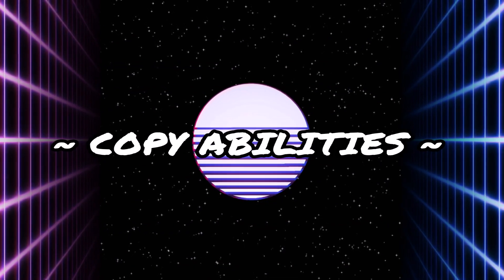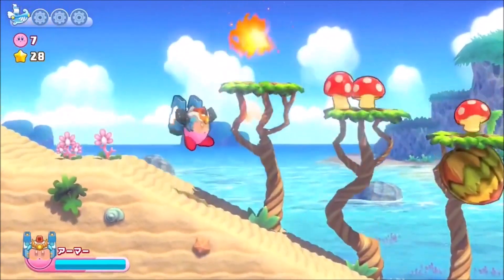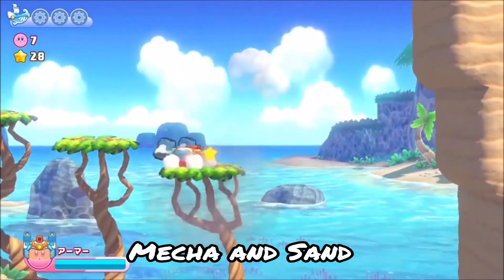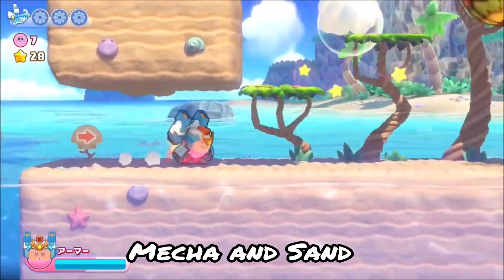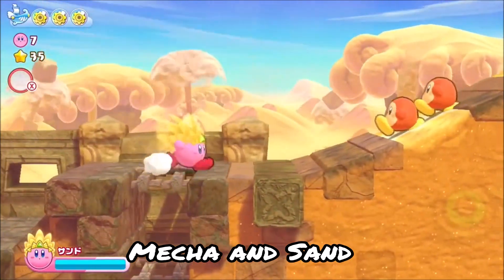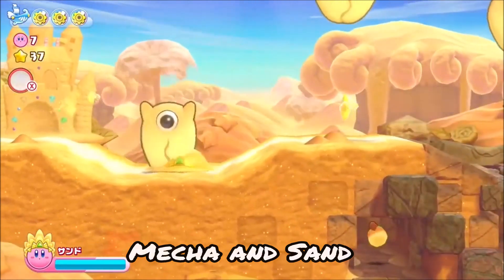Moving along, we have new copy abilities: Mecha and Sand. These both bring brand new features to the table. We don't really know the strength or power of these copy abilities yet, but design-wise Mecha looks fantastic. I'm a sucker for robots and Mecha designs in general, so this ability is already going to be one of my favorites. And Sand seems like an ability we should have had a really long time ago, so it's nice to see Hal bringing more elemental abilities into the picture. Mecha's definitely going to be the most popular of the two.